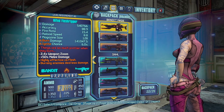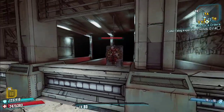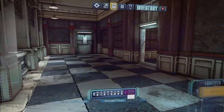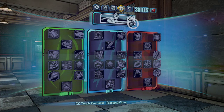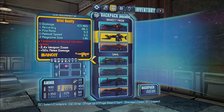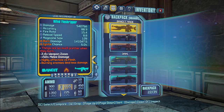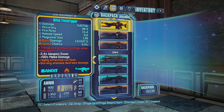Today I'm going to be covering every single assault rifle in the Borderlands 2.5 mod, which is basically a mod that changes how the whole game works — changes all the weapons, all the skill trees, and even rebalances the game. For now I'm just going to be covering all of the weapons, and in episode one it's going to be the assault rifles. I'm going to go in order based on the manufacturer.